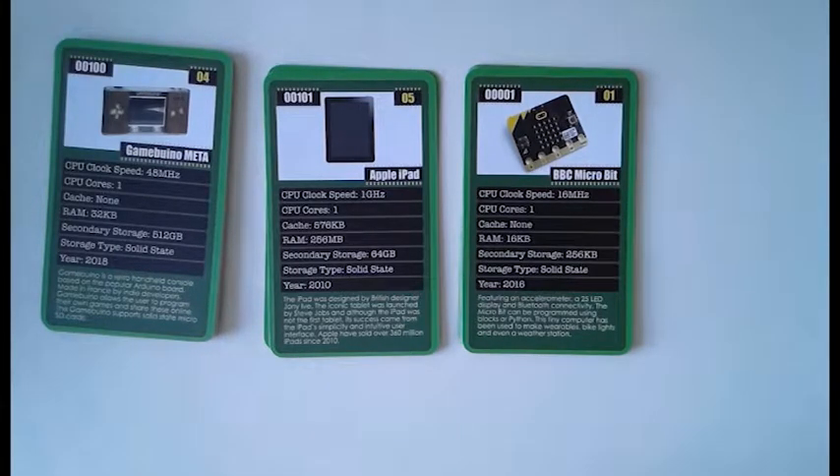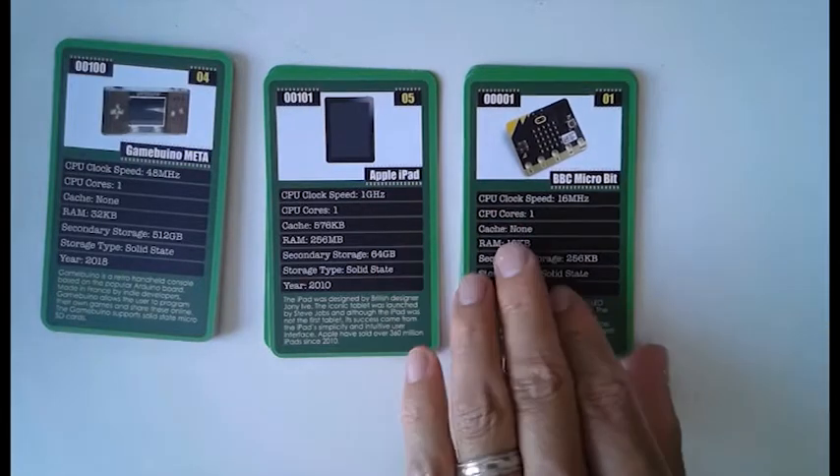So why don't you pick another stat this time? What are you going to pick? I won't pick year because it's 2018 and year 2016. So I'll have to pick — I want to draw again, so I'll go CPU cores, one. Okay, I'm going to make it slightly more difficult now — I'm going to cover up a bit of my card so you can't see what I've got.